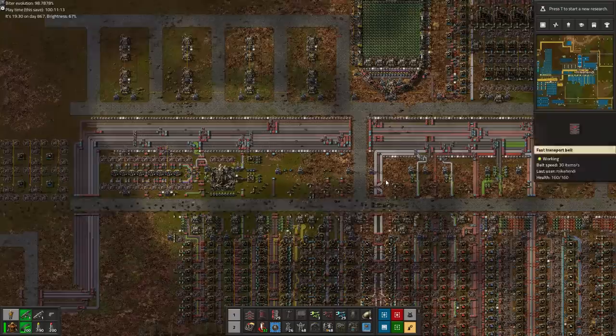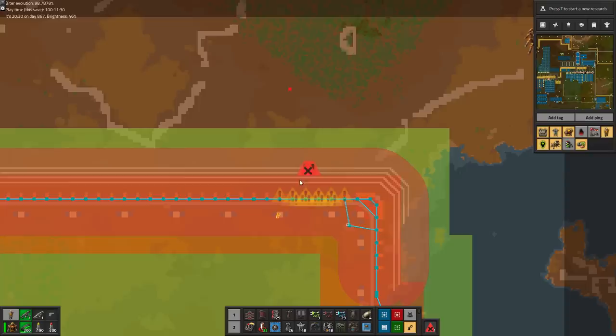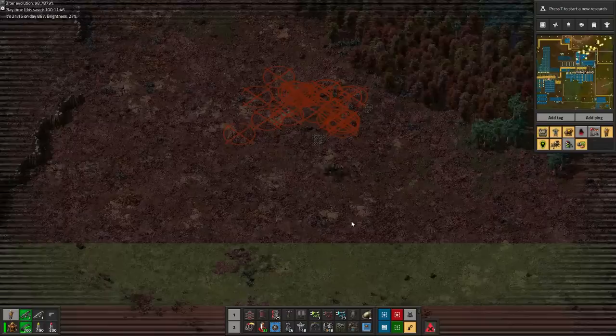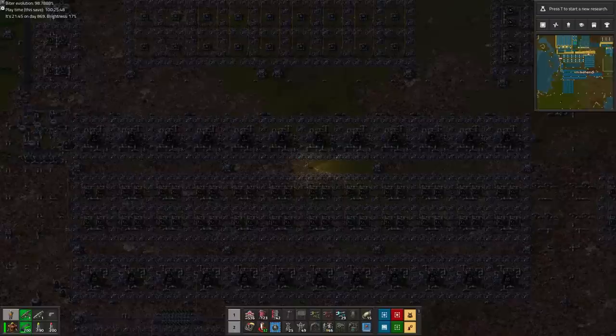I am botting in coal now to keep lasting production going to make said red chips. Also, a wall breaks — I haven't heard that sound in quite a while now. Hey you, get in there! No? Well then, take this! That was a sad waste of resources.